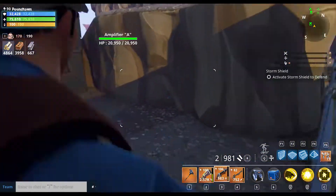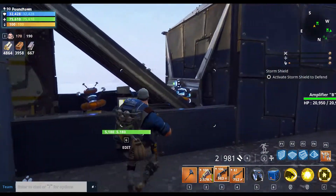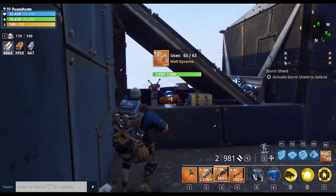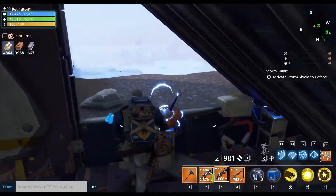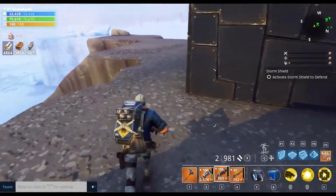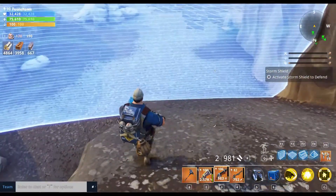I put some darts behind this 45-degree wall — enemies have been getting hit through 45s. I'm not sure if that's a bug or intended, but I'm taking full advantage of it. I may also put a wall on this rock to shoot darts through this section in case too many husks come from that direction.